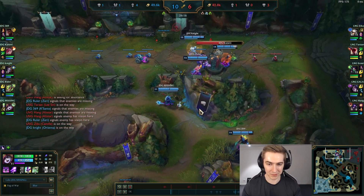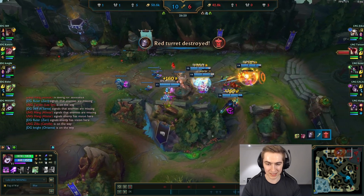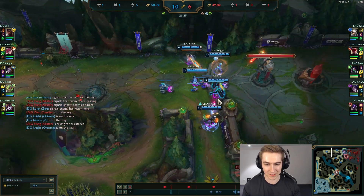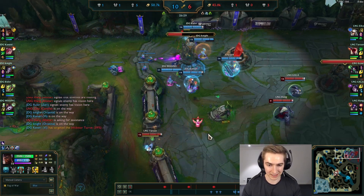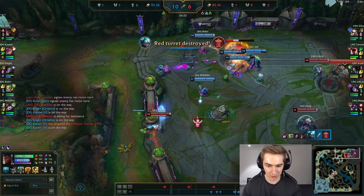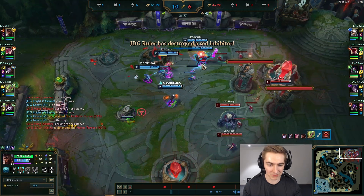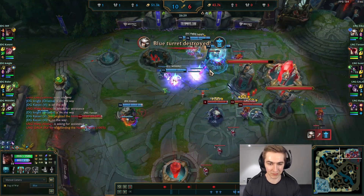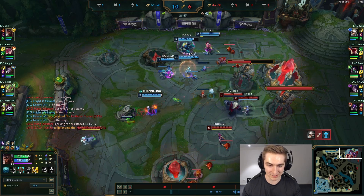Here they collapse top to help break down the tower, and they already pushed the mid wave earlier. Mid lane is getting dropped now, but it's important to note they're so far ahead at this point they can just brute force the tower. I thought it was really smart how they adapted — Ruler based late, they didn't want to give the enemy team the bot wave opportunity, so 369 fixed that and grouped. Everyone was looking out for each other.